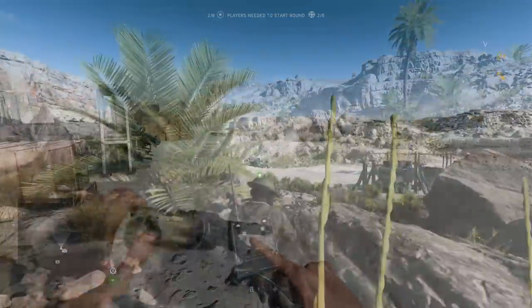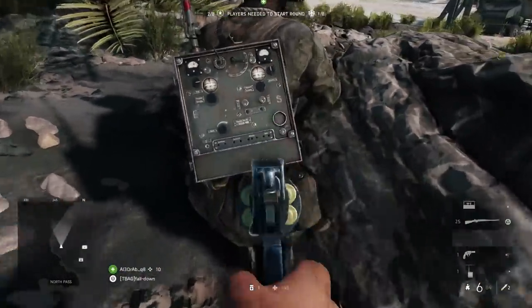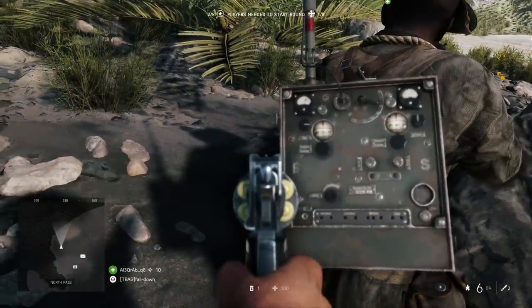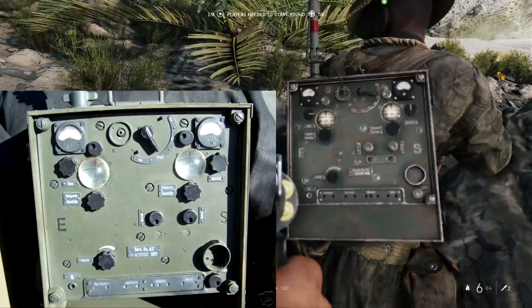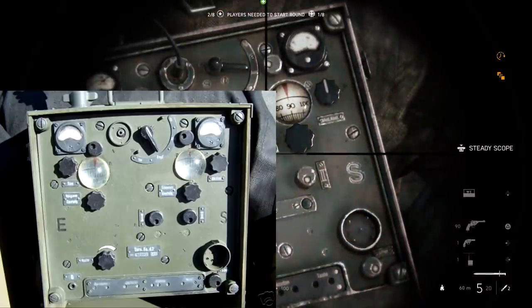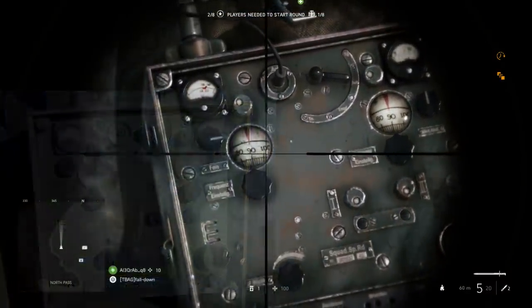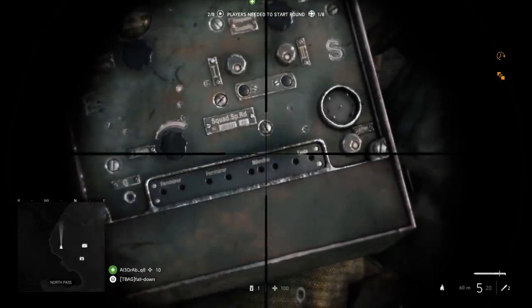Did you know that the squad leader will have a radio on his back? Of course you knew that, but did you know that like many other things in Battlefield, this is a direct replica of a real-life World War II backpack radio? The funny thing is it's a German variant and the Allied forces have the same radio on their back. But I still think it's really cool that they remodeled this asset from its real-life counterpart.